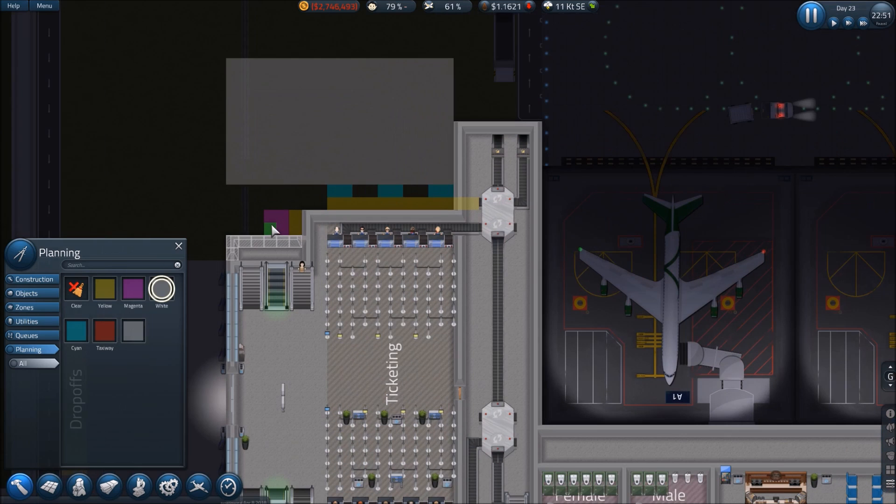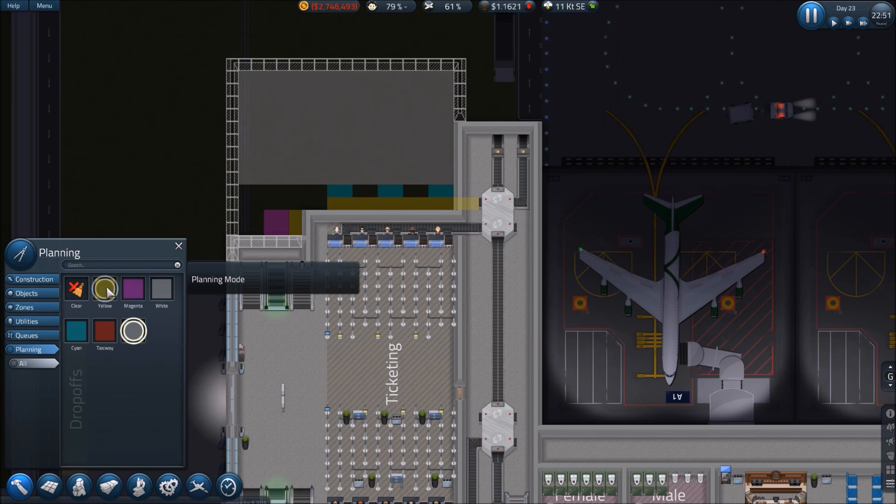First we need to build walls out to here, across here, then close it off. For the ticketing desk queue lines — a three by seven, that'll work. One, two, three — three by seven, that works. Then a single wide line here, also three by seven. And we've got stairs over here — one, two, three.